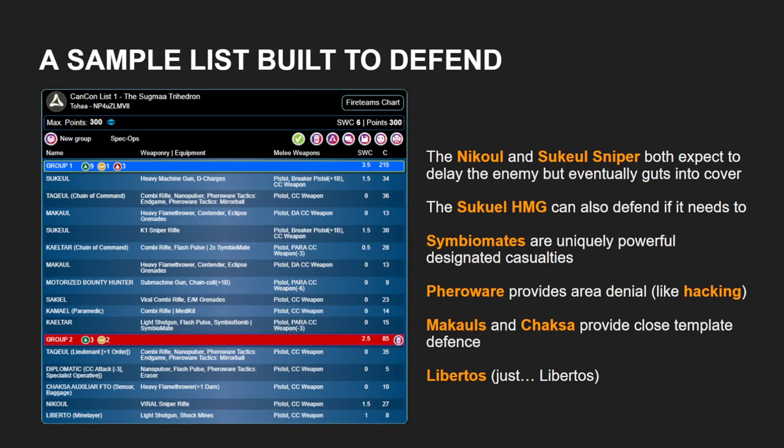At the time of recording — it is April 2023 — Infinity does not yet have a mechanic that allows players to rubber band back into the game. So you need to be able to defend if you're going to successfully play from turn two onwards. In this sample list, we can see a lot of pieces that are hard AROs — we have snipers, both the Nickel and the Sookwale. We don't have hacking, but we do have Tack Wheel Officers, which are very powerful soft defenses.